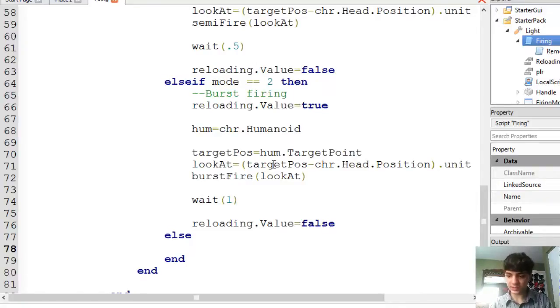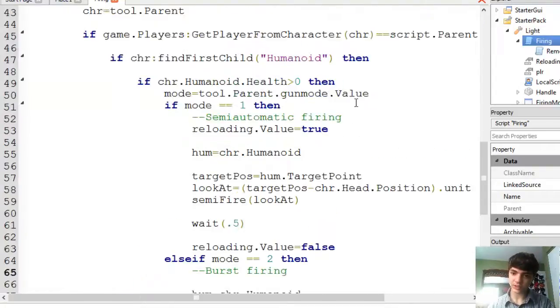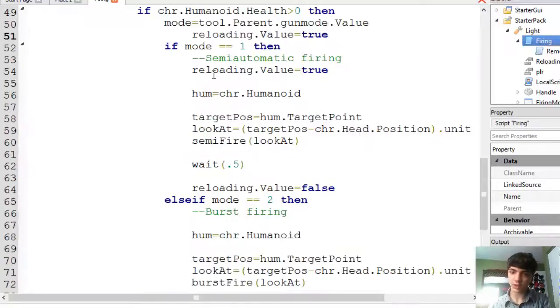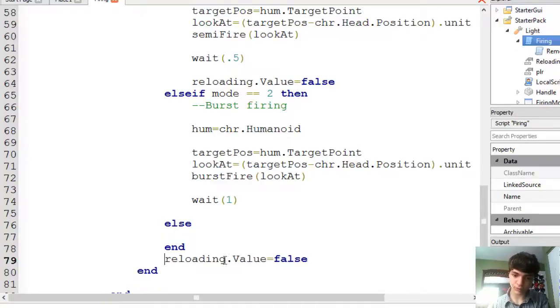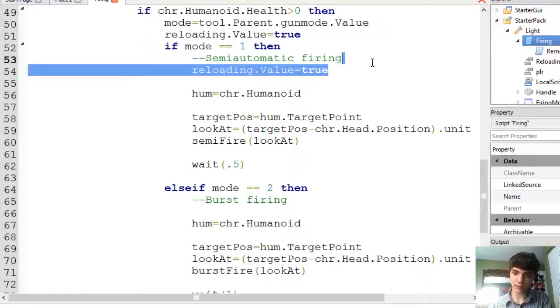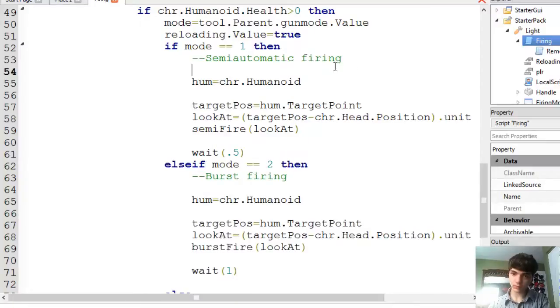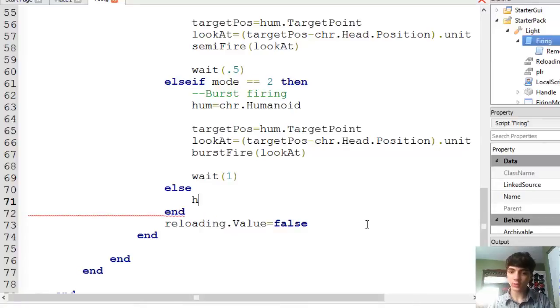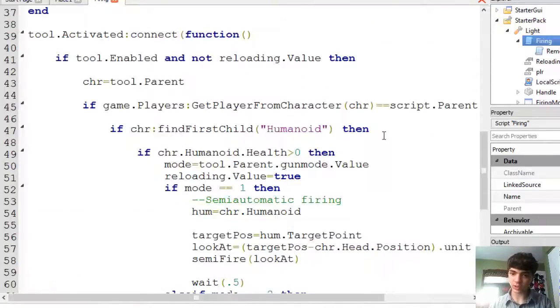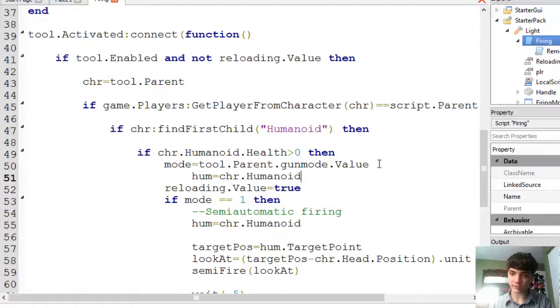Okay. So else — we shouldn't really have reloading, should we? Yeah, we'll have reloading. So actually we can just cut this and paste it up here outside of the if, so we aren't just typing that three times. Put reloading that value equals false there as well. Cut it out of here. There we go. So in here, we're also going to just cut this hum equals char at humanoid because that's being used in each and every one as well.